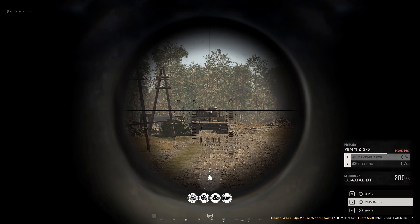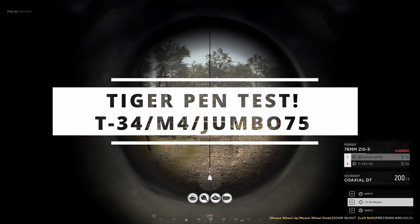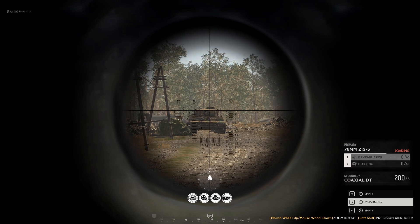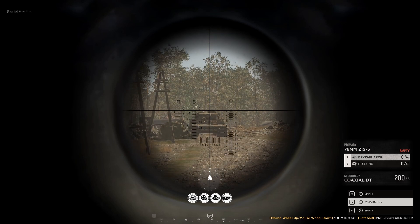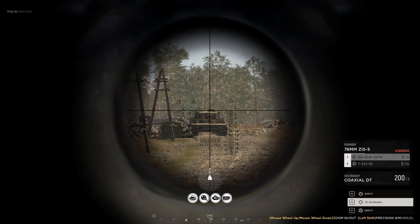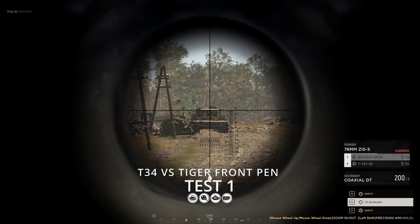What is going on ladies and gentlemen, Evil Tactics here. Today we are testing to see if we can recreate that front pen we got in the T-34 with a Tiger, and a smattering of other tanks. We test it in the T-34, we test it with the M4 Sherman 75, and it seems like the only two tanks that can actually hurt a Tiger from the front that are medium tanks is the regular M4 and the T-34. Hope you guys enjoy this — this is some new information we just found out. Enjoy the video, stay tactical my friends.